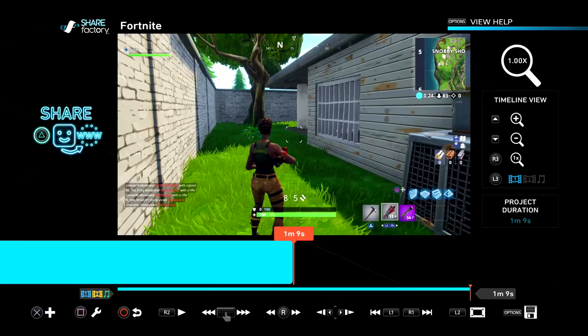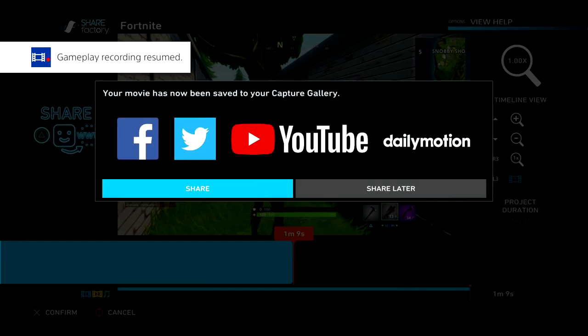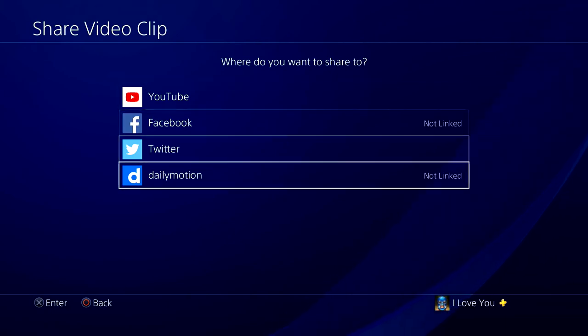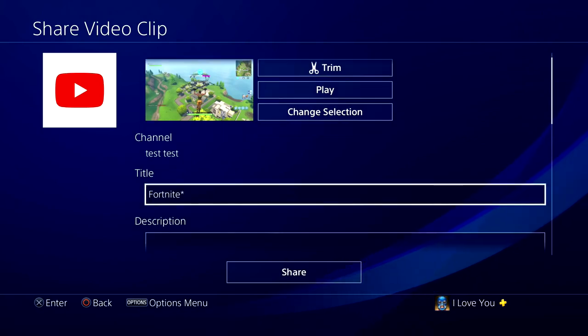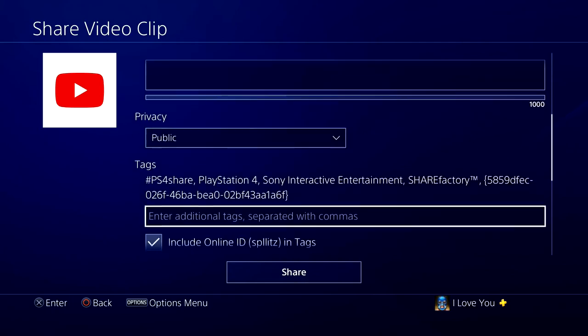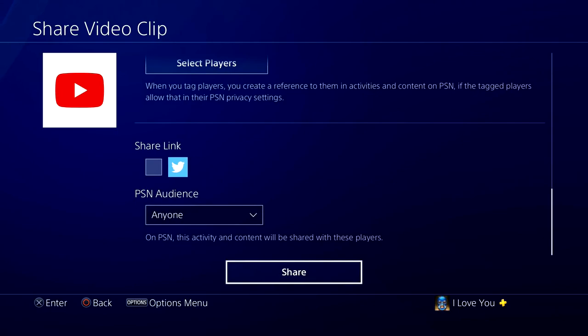Once you've done all your edits, press Triangle and it will start uploading to YouTube. Wait for it to render — once it's finished, press Share, select YouTube, then fill out your title and description, scroll down, and press Share. It will automatically upload to your YouTube channel.